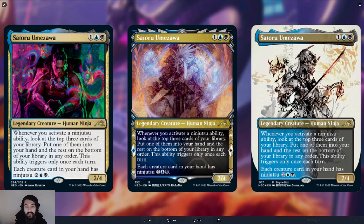When we get to ninjutsu, once a turn we will get to Anticipate, which is pretty strong — giving us a little bit of card selection and card advantage. That's pretty good.